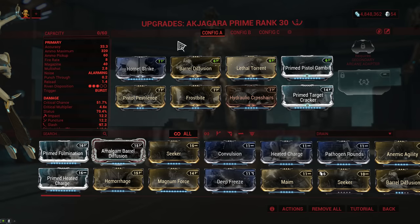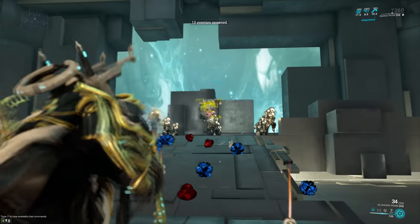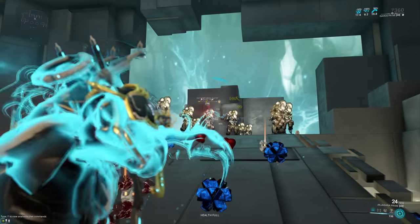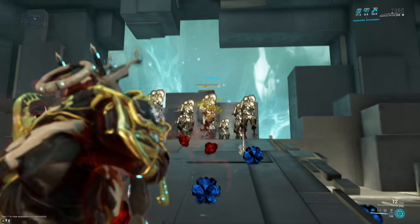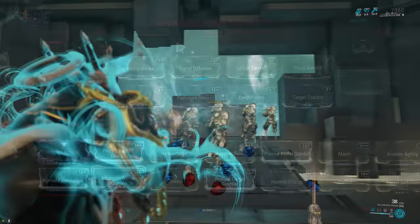We also have the Akjogara Prime, which just got a bit of a damage buff — it didn't actually get a fire rate change at all, so everything remains the same, but the base damage went from 36 to 38. This was presumably just done to give it a bit more base damage than the standard Akjogara, but it's still a good thing because once again it's a slash vital weapon, so getting more base damage is just good.